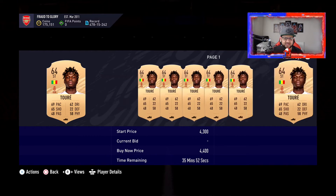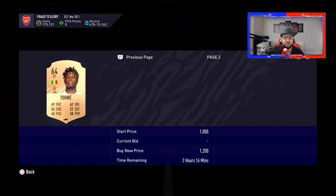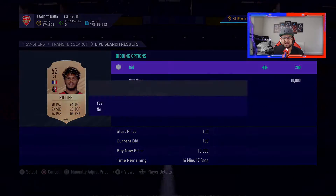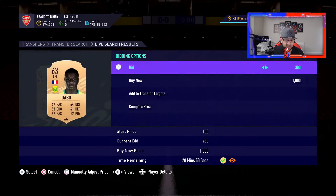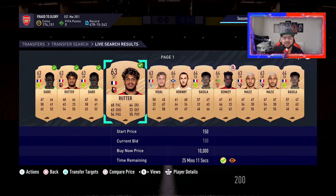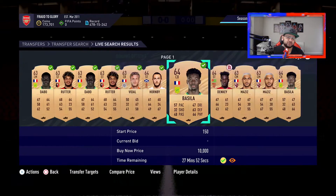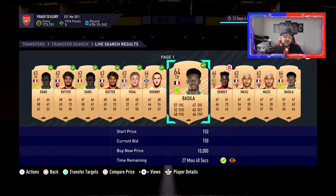That is a snipe right there — 250 coins for a bronze rare striker. I'll take that happily because he's going for more than 250 coins as you can clearly see. I'm going to bid on every single card. I have examples on my transfer list so you guys can see what I pick up and get a grasp of how much to bid.